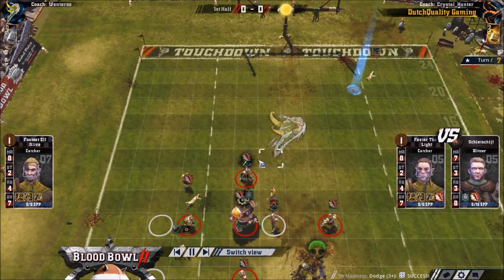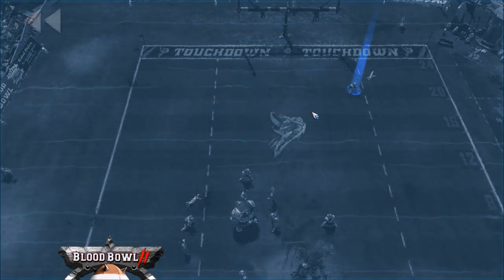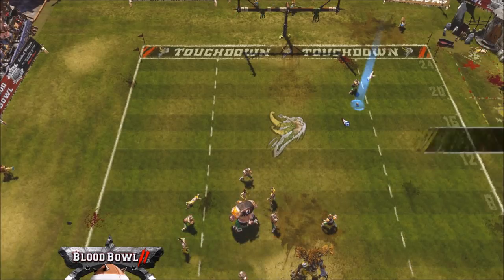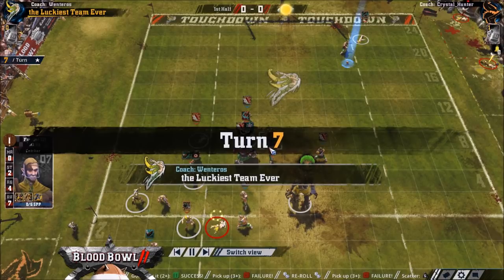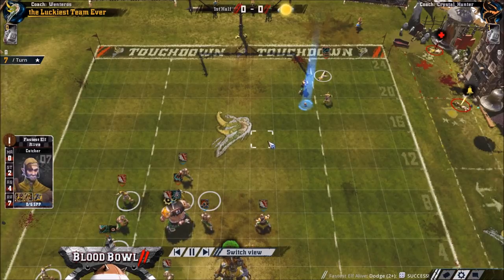Blitzers kind of shut these two down. Maybe he could have run him back as well to cover the ball. He fails the pick-up — technically rolled double ones but it was a 1-in-9 to fail. And now if you roll some dice, Wenteross is in a dominant position again.